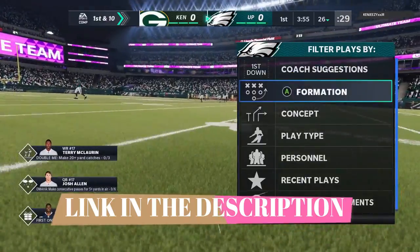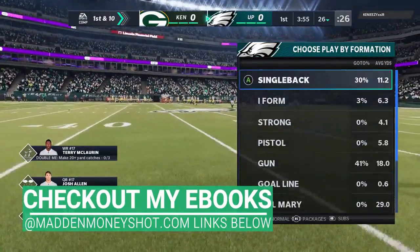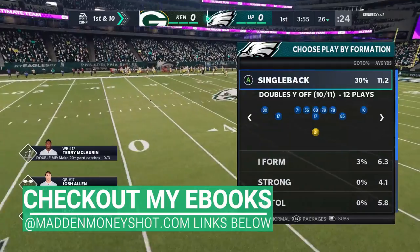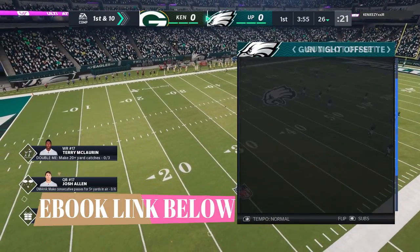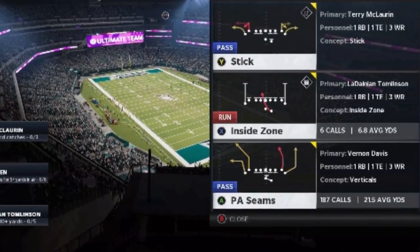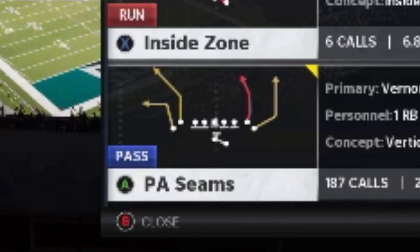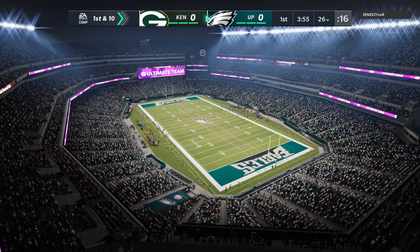So I'm on offense the first drive here. I'm using the Green Bay Packers offense, which is pretty much the only offense I use right now, and I'm using the Kansas City Chiefs defense as well. All my e-books are linked in the description below. I literally just made a video the other day titled 'I score on the first play of every game using this particular play' — the PA Seams. If you didn't catch that video, I'll put a link in the description below.